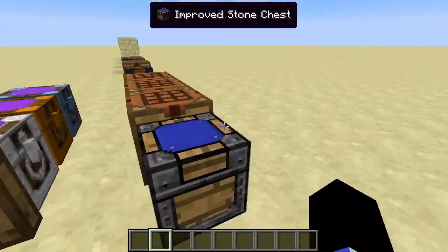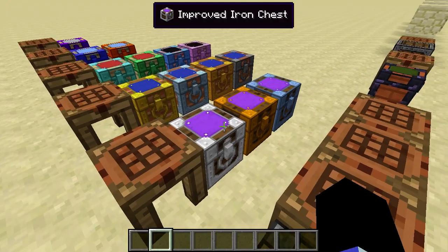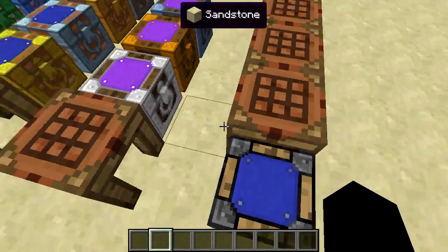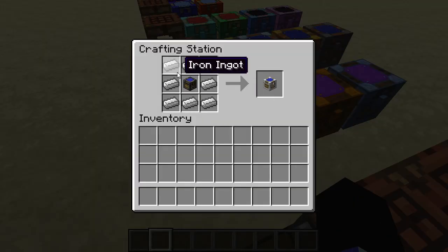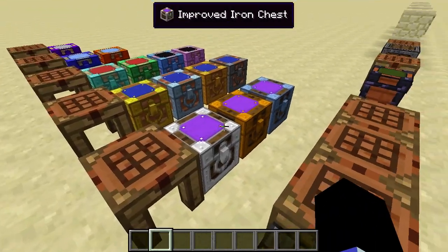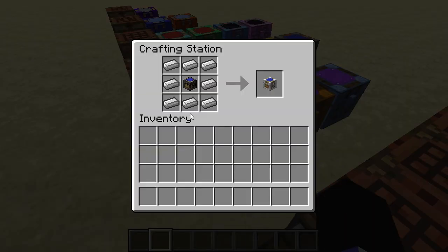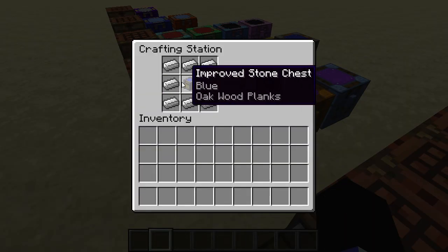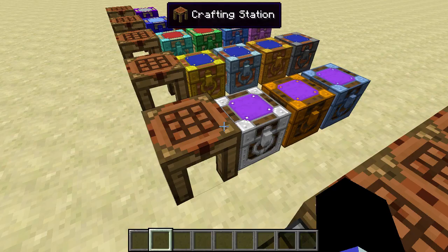Chests can be upgraded to have bigger storage. To upgrade a chest, you take a chest of a lower tier and surround it with the material. So for instance, to get an iron, copper, or tin chest, you take a stone chest and surround it with iron to get an iron chest, copper to get a copper chest, tin to get a tin chest. That's fairly simple.